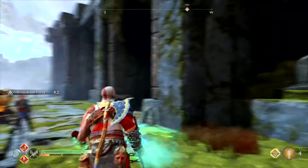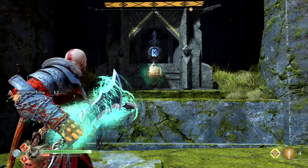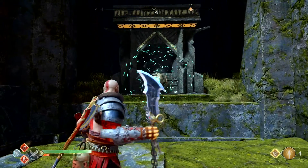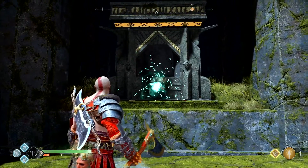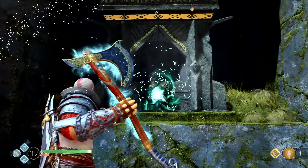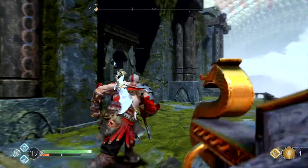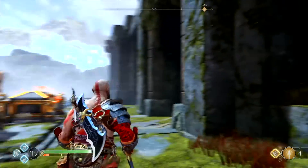There we go. Got it. So for this one, we have to transfer the winds. We're going to leave the winds in there so it continues to rotate. Switch over to your axe, and we're going to hit one triangle. Call it back quickly. Hit the other one. Call it back. Run over here, and we're going to hit this one, and boom. There we go.